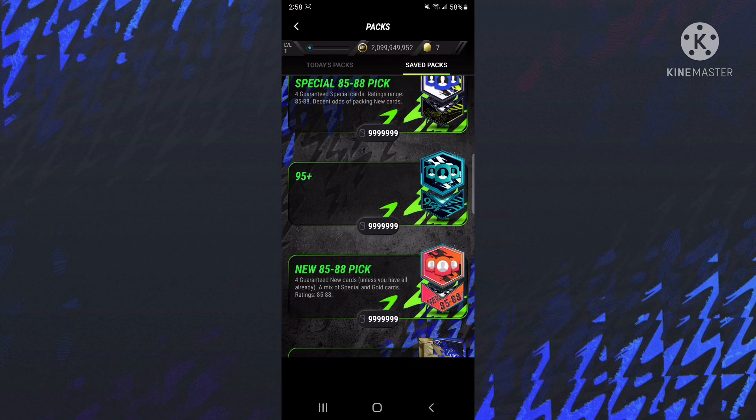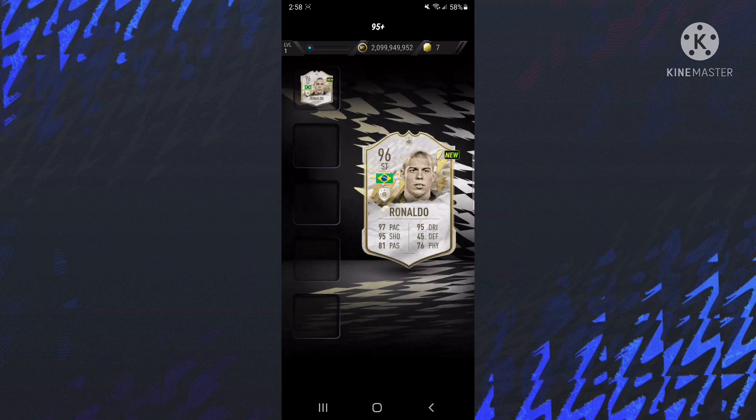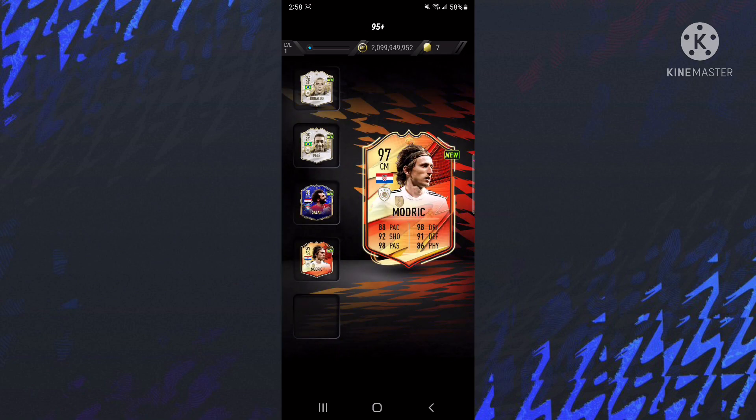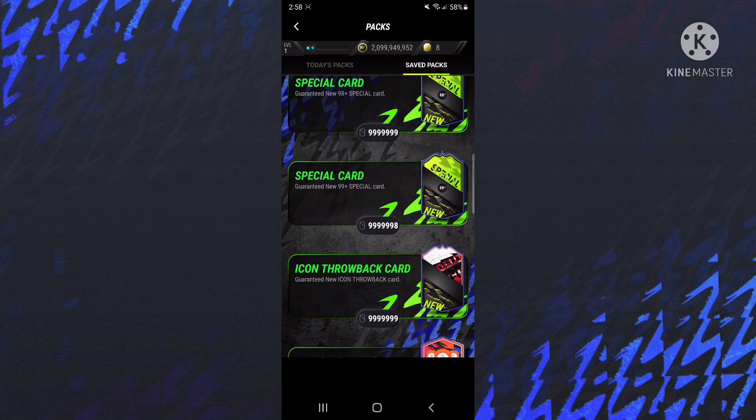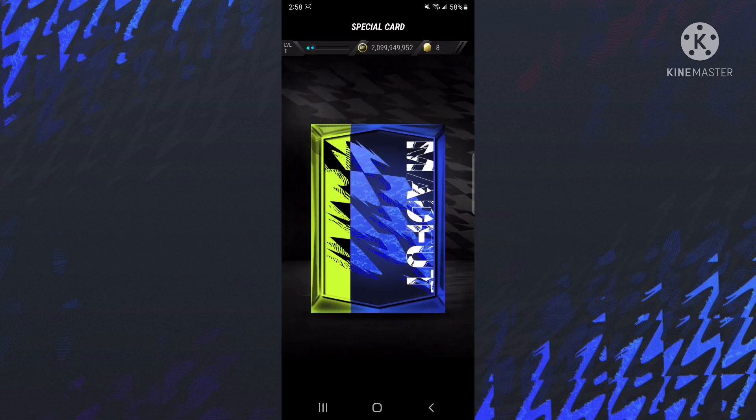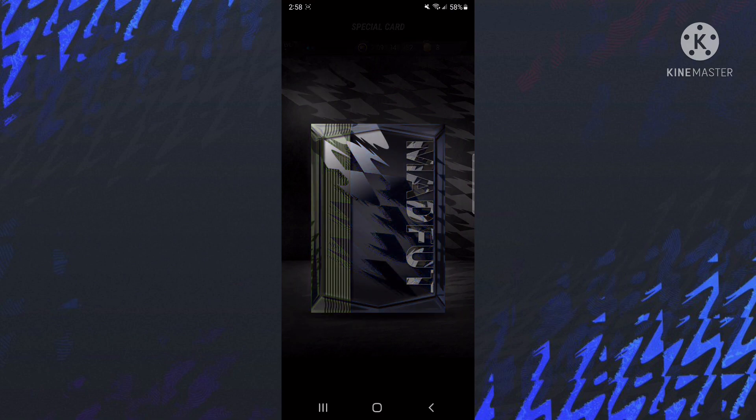But yeah, you can go to packs to show you that these work. 95 plus pick — there we go, all of these 95 pluses. I can choose a hammer, choose mod. You can go over here, 99 plus special pack, which is obviously going to be Pele, Micro Moments, Pele.